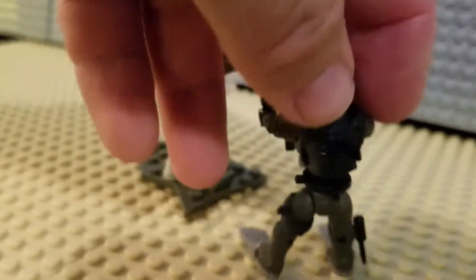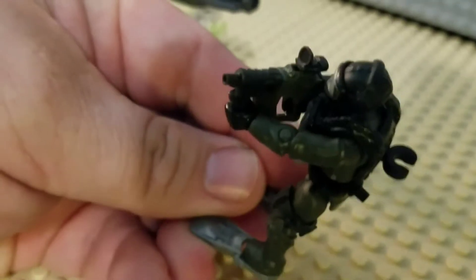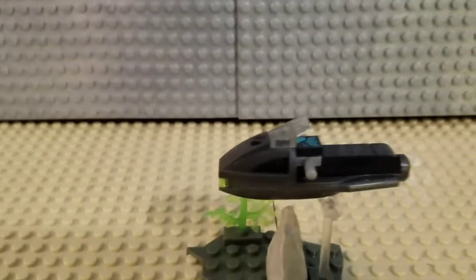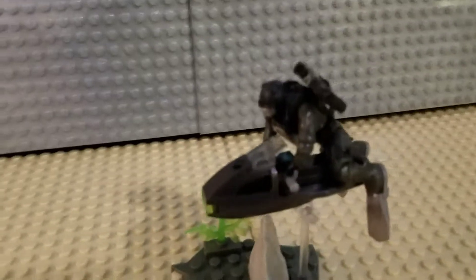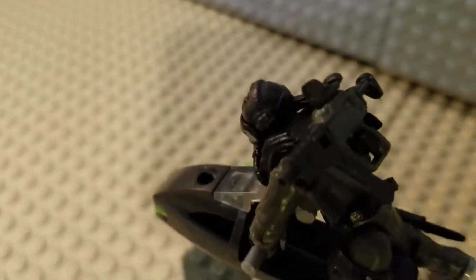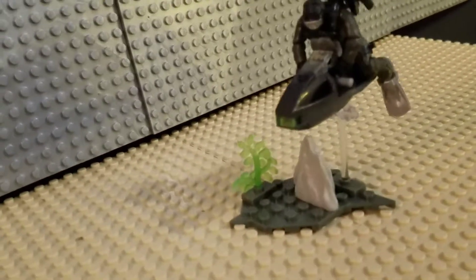And you'll notice on the back — maybe it's not easy to see — but there's a little clip there, so that when you have him riding on the submersible, you can actually attach his weapon. So as he's riding, his weapon just snaps to his back, so he can move along unencumbered.